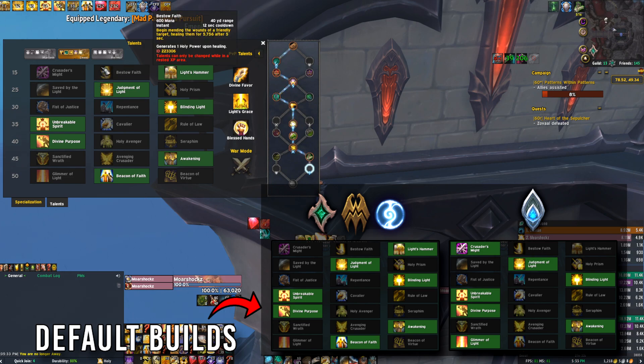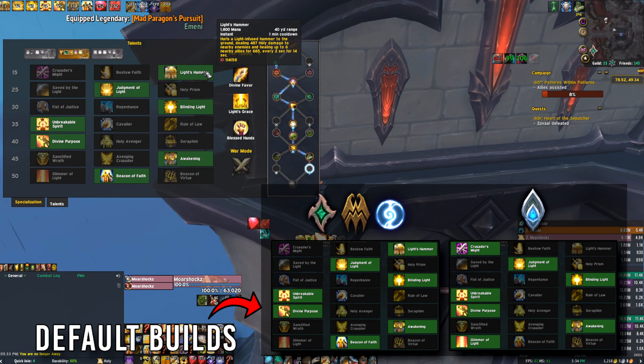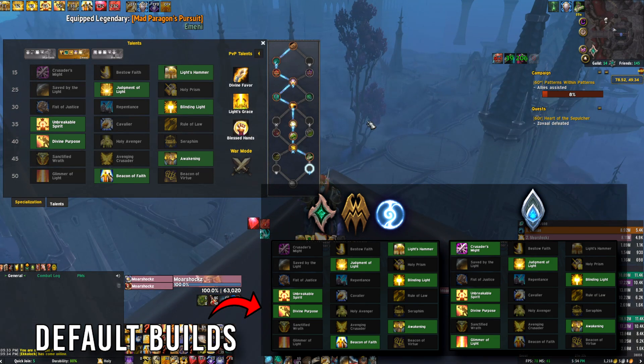Bestow Faith is going to be your default healing talent. If you feel like you need more healing in the group, or you're struggling or falling behind, you should default to Bestow Faith even if other builds say otherwise. Light's Hammer is mainly taken because it just does the most damage — that's really the only reason. It can do good healing too if the group is stacked in it, and it has good value on Halls of Atonement. But it's mostly taken because you can throw it every minute, it does a bunch of damage, and it lines up with Wings to help contribute more overall damage throughout the key.